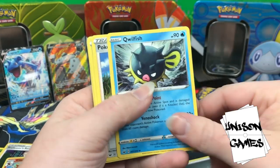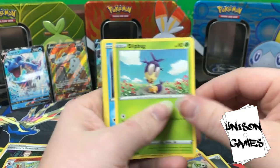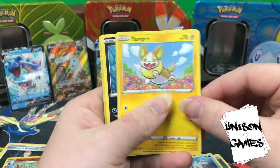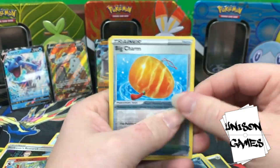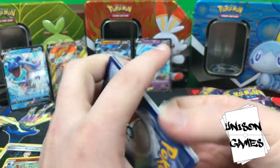Metal Energy, Qwilfish, Poké Kid, Energy Search, Silicobra, Blipbug, Goldeen, Yamper, Skwovet, hollow Big Charm — we like that — and Turtonator.